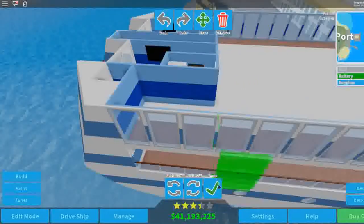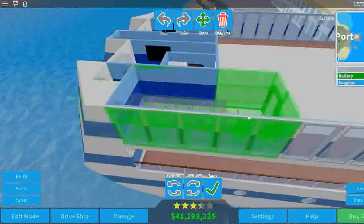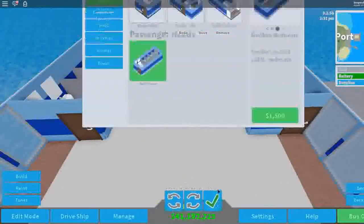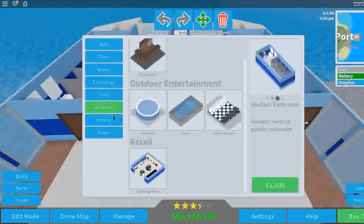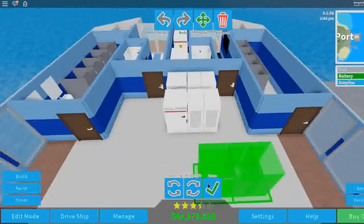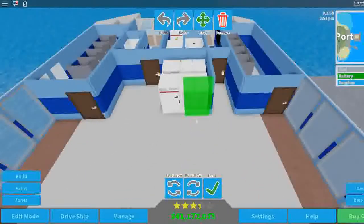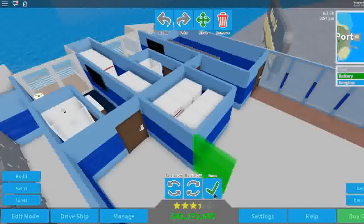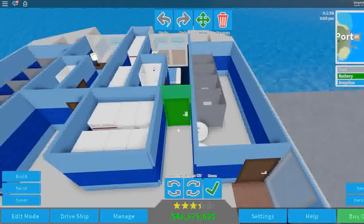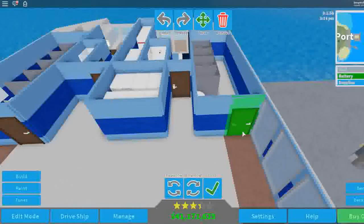Now that we have our nice aft balconies, remember how I said I wanted medium bathrooms on this deck? We could put the two back here, and we could come to our power source and put two batteries back here. I'm going to redo how I have this - make it face this way, and then make it face this way, so it creates a little effect. Let's code our bathrooms with marble just for the sake of realism.